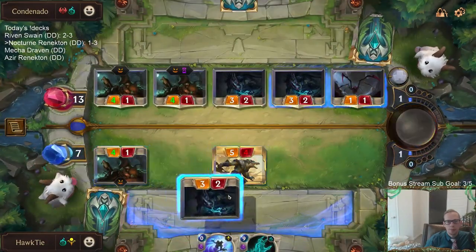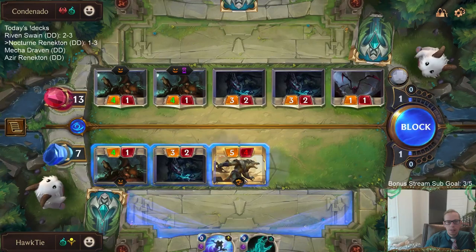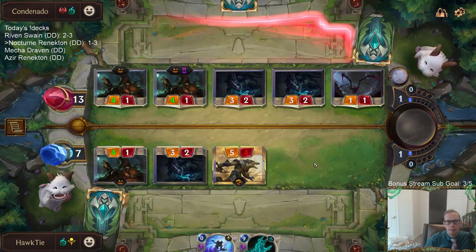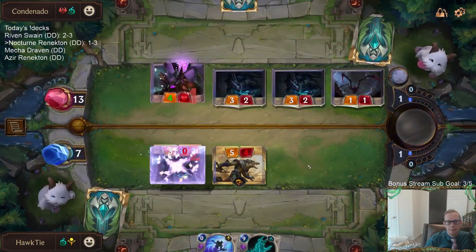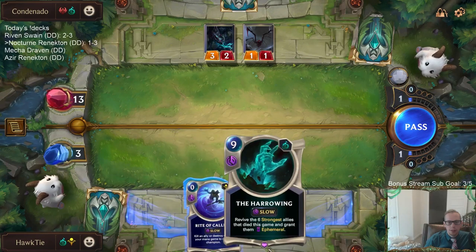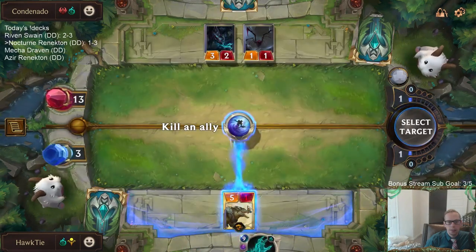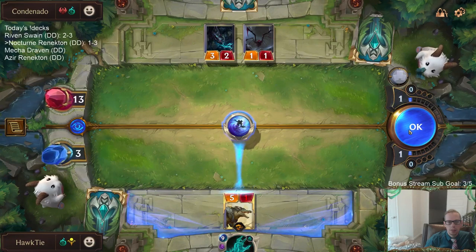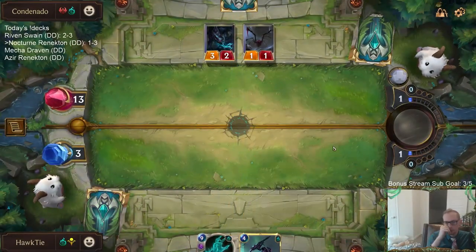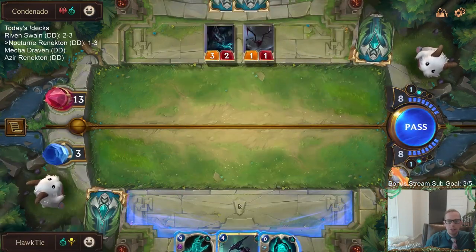Down to 4. Is it better to have everything die for Harrowing and bring it back as a larger thing? I guess not. I'm going to be casting Harrowing next turn. Do I kill my own Renekton? I think so - because I'm not going to win if this doesn't kill them anyway. I basically take a champion out of the deck where I'm not drawing the champion, because my champions right now don't really help me.